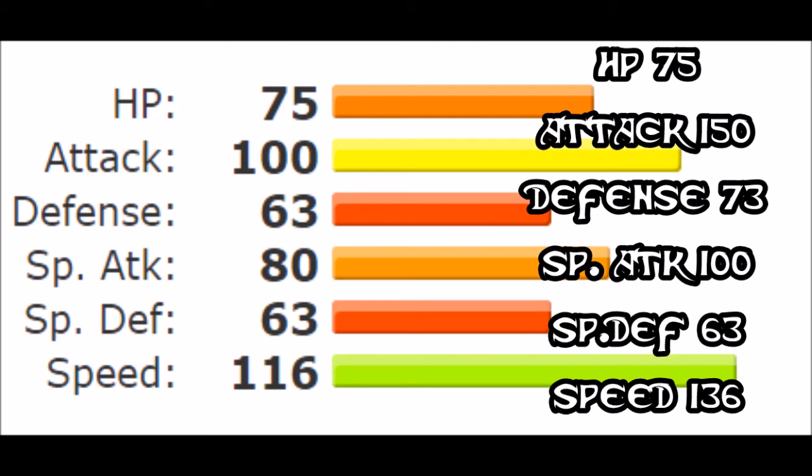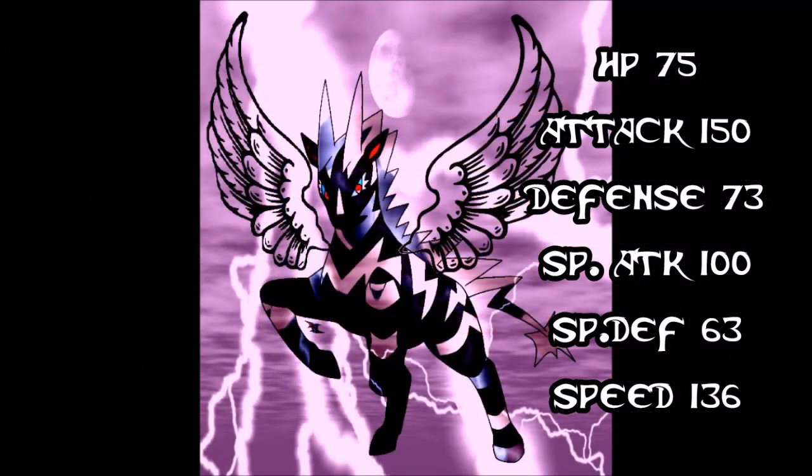For the stats, keep the HP as it is, give a massive boost to attack — around 150 — a small boost to defense, raise the special attack a bit so it can be utilized better, no raise in special defense, but boost its speed enough to outspeed Mega Manectric and similar threats.